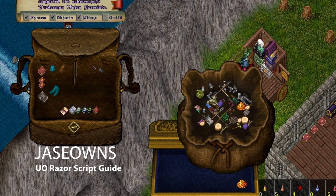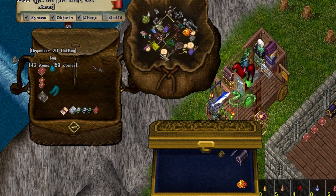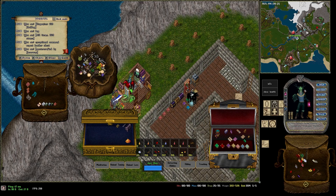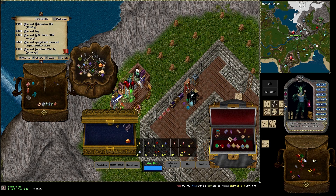Today we're doing a video about organizing your loot. I want this script to take loot out of my bag and put it into my chest. The problem with the restock agent is it grabs anything of that type — so if I had leather armor in my bag and also an unidentified leather armor, it would move both. Let's write a script to only move the unidentified items.